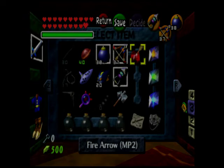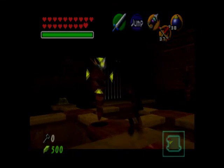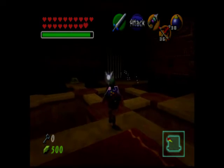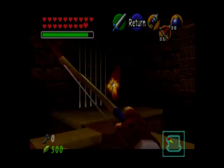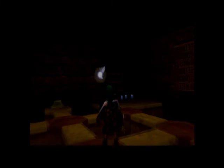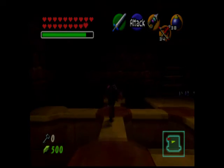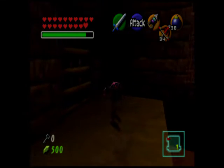Oh, I do have fire arrows — I forgot I got those. So these Anubis enemies — because that's what they're called — are weak to fire. Just hit them with any fire you have available to you and they die. That's what this switch here is — you hit this switch and a ring of fire erupts.